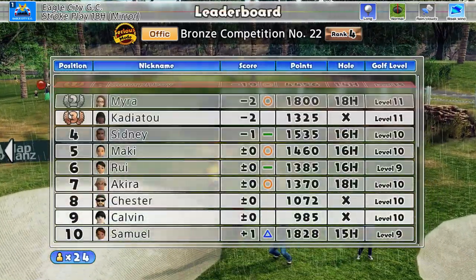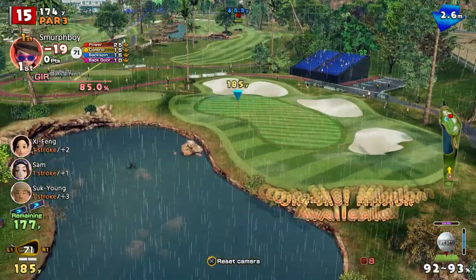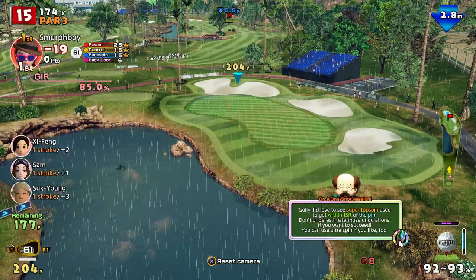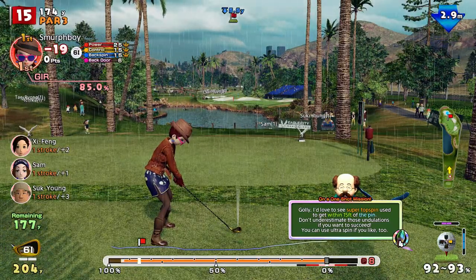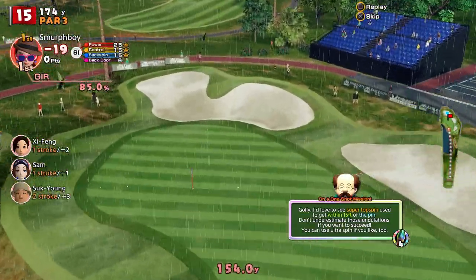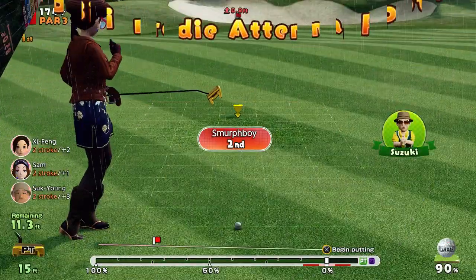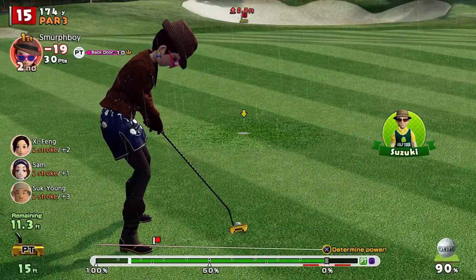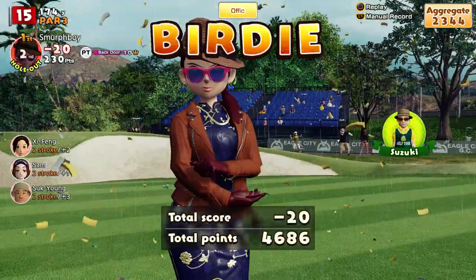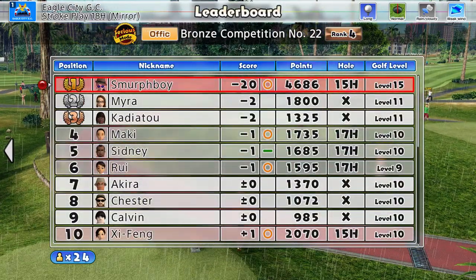19 under. Hole fifteen, the last par three. Should I do a course guide for Eagle City? Super topspin within 15 foot. Missed the impact — it would be close, it kicked a bit. 12 foot — go for the birdie. She pops — 20 under! We've leveled our best ever score with three holes left to play, see what we can do.